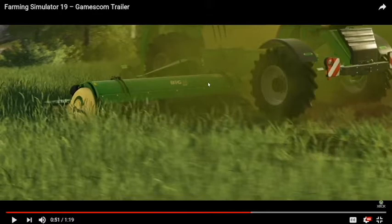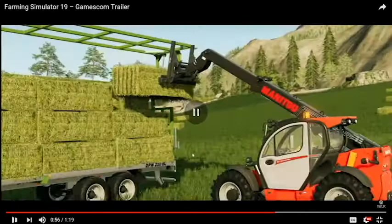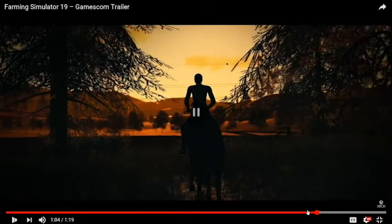Now here we have the Komatsu Forest 931XC Forest Harvester, and a little bit of action shots of it. And then we've got the Manitou Loader loading some bales into a really cool trailer — I've never seen anything like that before. And then obviously the horse walking off into the sunset. This is a really good shot of the whole lighting engine.